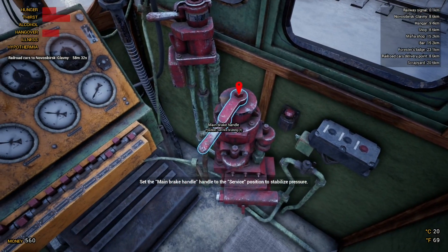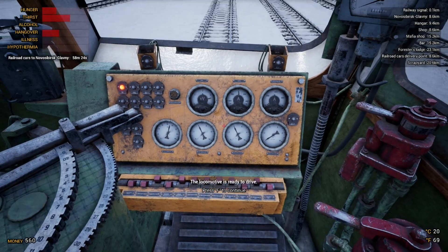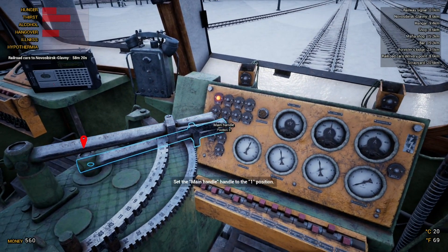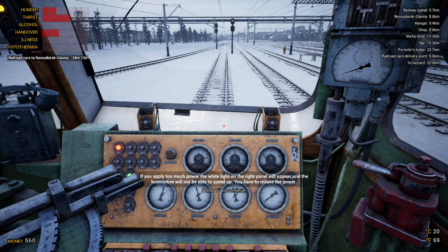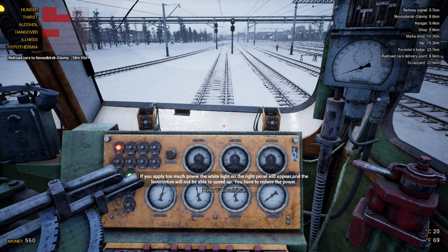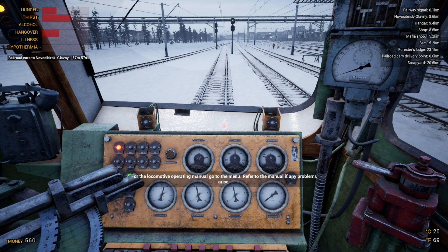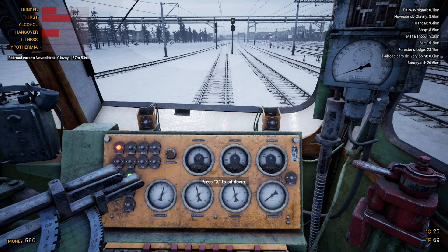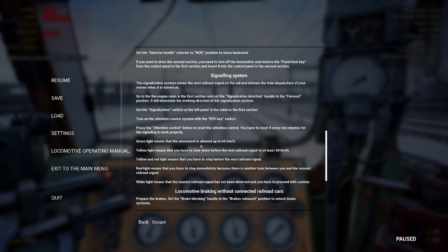Set the main handle to service. We're going to put this into M mode which is forward basically, and we are ready to drive. We'll set this into position one. It's telling us that if you apply too much power the white light on the right panel will appear and the locomotive won't be able to speed up. We're now moving very slowly. Obey the railroad signals to prevent the locomotive from getting damaged.